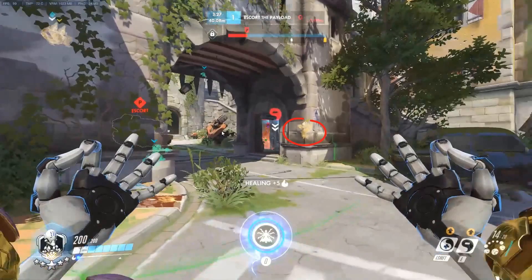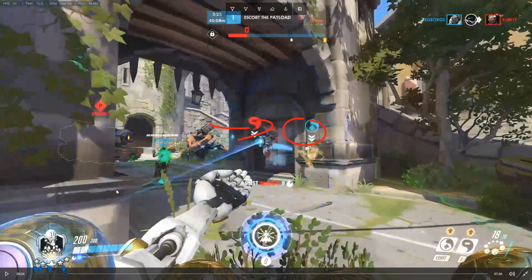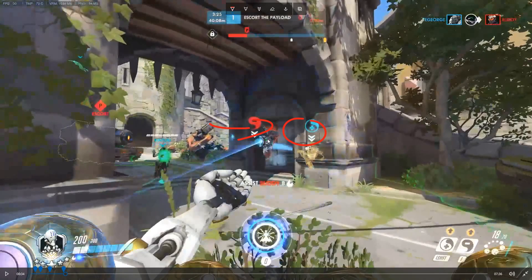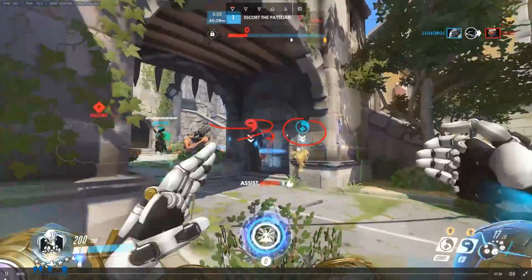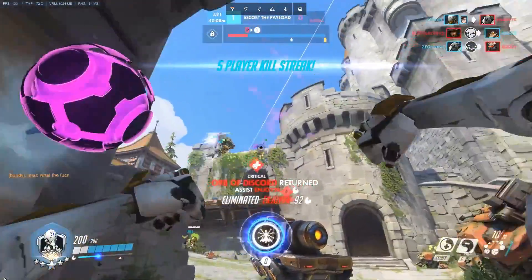Same here — this Mei is going to freeze the Winston. As I noticed Winston is frozen, I immediately move my crosshair to his head. Get those easy headshots and we dispatch him quicker. That's what you want.